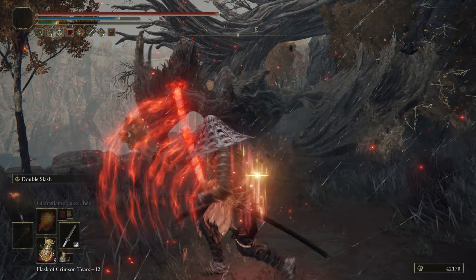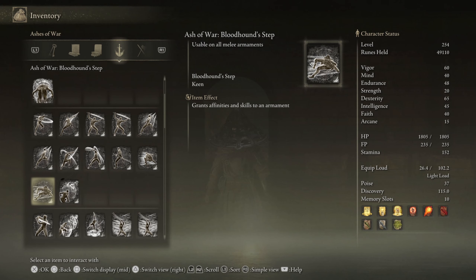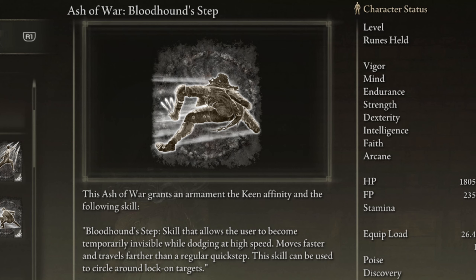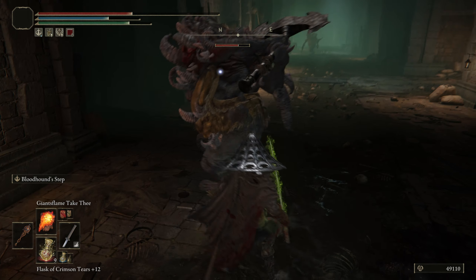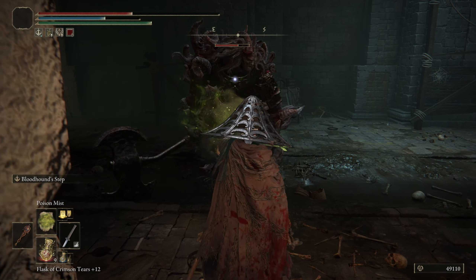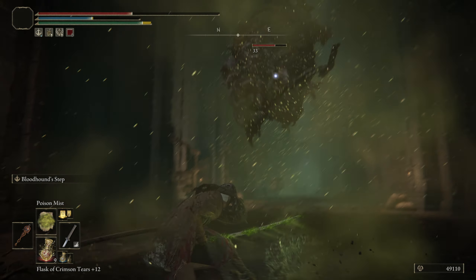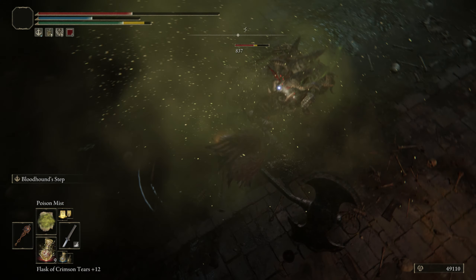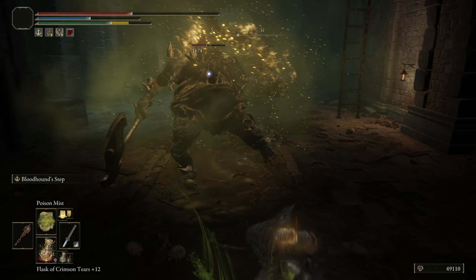The third and final Ash of War build is insanely good and it involves the Bloodhound's Step Ash of War. Bloodhound's Step allows you to quickly dodge out of harm's way when being attacked. When you equip it, once again use the Keen affinity so that you can use incantations on your sword. The best armament incantation to use would be Blood Flame Blade to build up Bloodloss Onset, but any other armament incantations work just as well — such as Electrify Armament, Poison Armament, or Black Flame Armament.